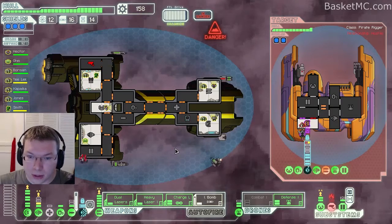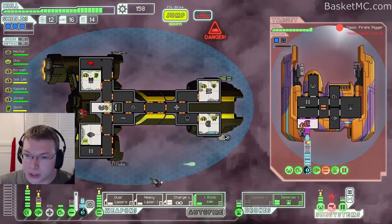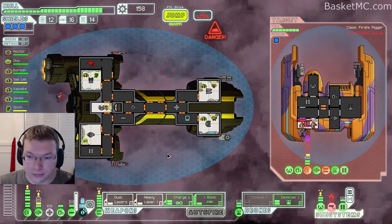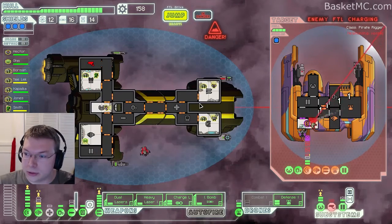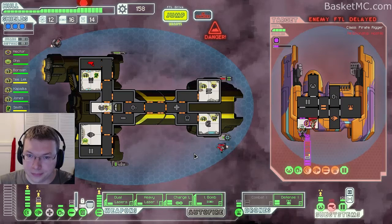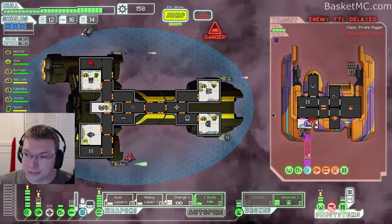He has a missile up — in theory that won't hurt us as long as our guy is good at his job. Let's take out his shields — good, his shields are beat up. We have a fire in our sensors, we already knew that. Our cool laser is about to do its damage. We'll go ahead and hack, and then we'll beat up the ship and kill it.